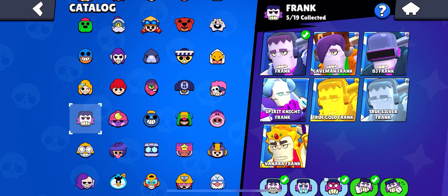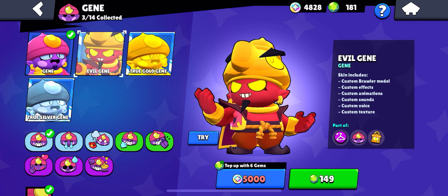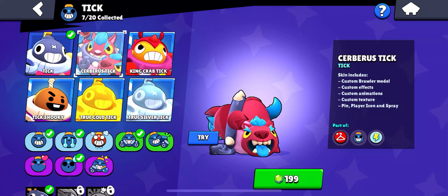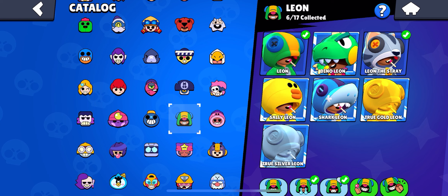For Gene there are only a few options here — that swamp Gene skin is actually fire but since it's not in the menu I'm not including it, so we're going with Evil Gene. Next up is Tick — there are a couple of Tick skins here; the best one is probably this one. Next up is Leon — out of these I would probably say Shark Leon is the best one.